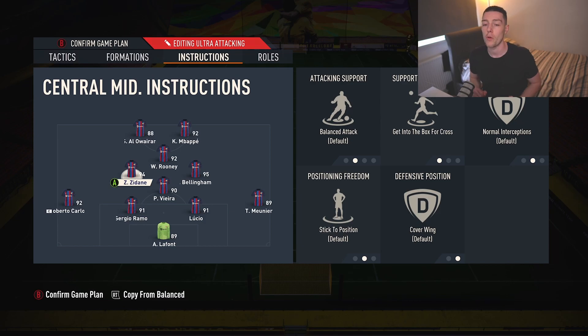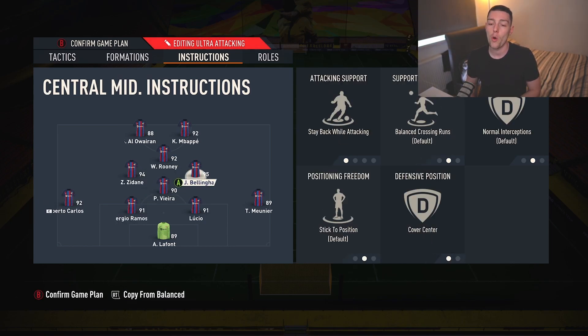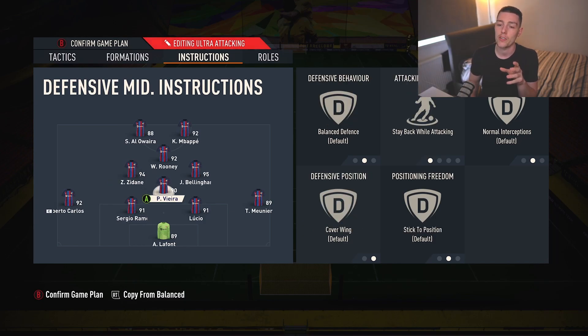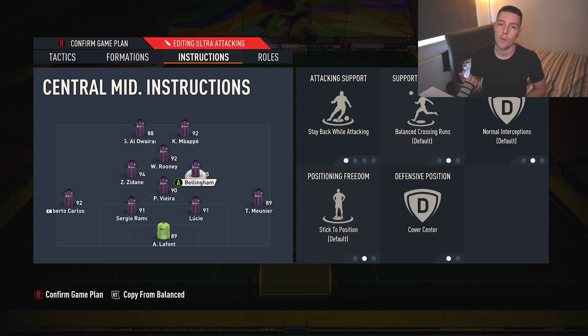Zidane's defensive instruction is Cover Wing. So the formation takes shape: Zidane covers in front of Roberto Carlos, Vieira and Bellingham move center in front of Ramos and Lucio, and Wayne Rooney comes back on defense, naturally slotting in at right mid in front of Munia — making a 4-4-2. Rooney picks the ball up and can get a traveller off if it's on, then makes his way back into the CAM position and the formation springs back into the 4-1-2-1-2. You can flip the right-mid cover wing to the other side, but it doesn't make sense because the travellers are so overpowered — you want Bellingham on that side.